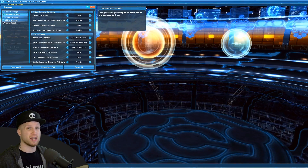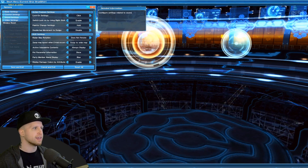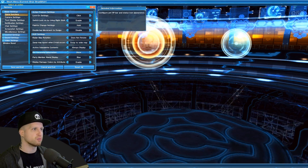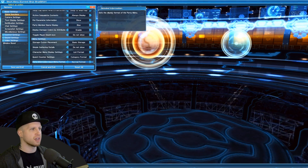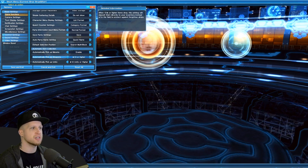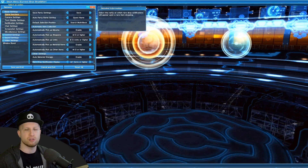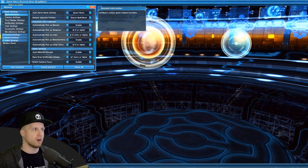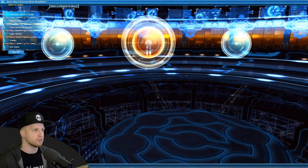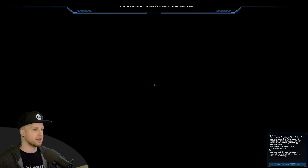The biggest things you need to go through and turn on are in the basic settings under in-game functions. There are going to be a couple of things you can do with your radar, but most notably there's whether or not you're going to automatically pick up meseta — which is the in-game currency — same with automatically picking up weapons that are 13 stars or higher. You definitely want to have all of those on to automatically pick up inventory items. After that you can just create a character, and that's pretty much it.